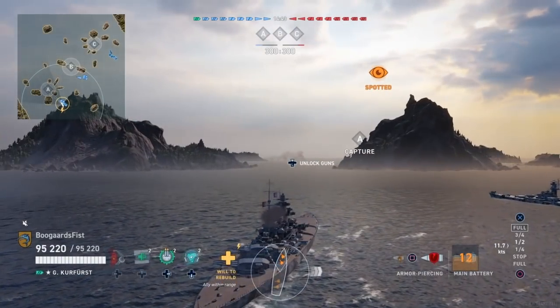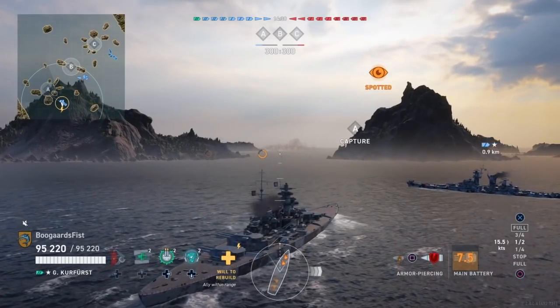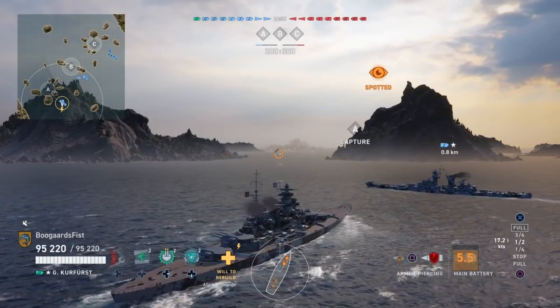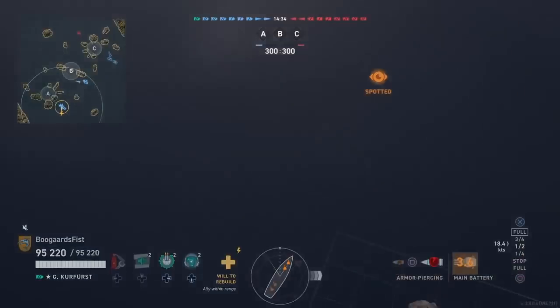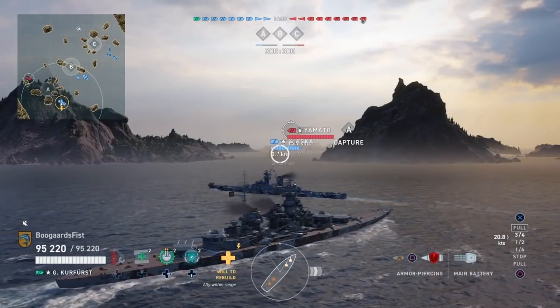If you don't have really good support as a destroyer, you might want to think twice about making that play really aggressively. Or if you're the support ships like we are in this situation, maybe we want to explore alternative options. We don't necessarily want to abandon the cap, but we've got to be careful. So we're going to first go towards the right-hand gap here - the B gap - and once we determine that nobody's spotting the destroyer, he's still a threat, so we're just going to go all the way around these islands.